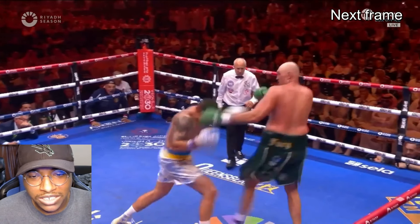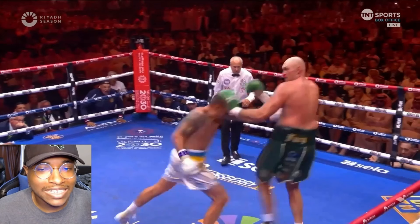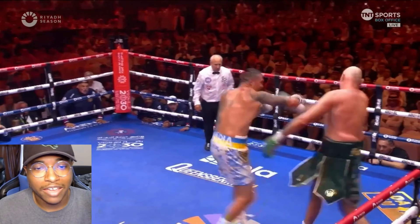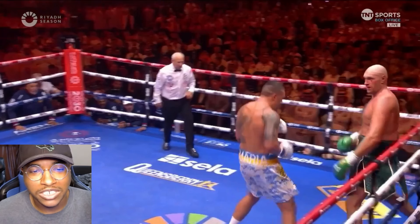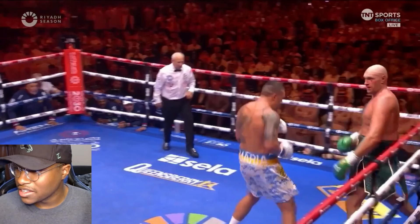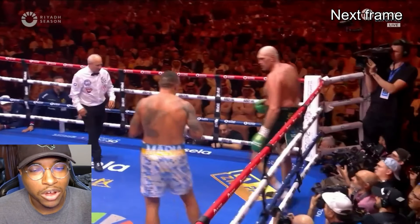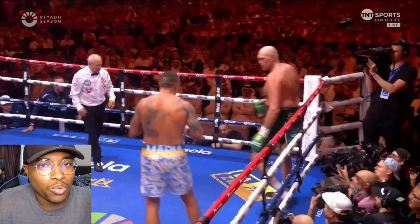Usyk jabs into the level change, stabs the body — that's what he's been doing a lot this fight — but the ending of this combo is different. Instead of stopping there, he jumps over top with a big gazelle hook that again whips Fury's neck one way or the other. Big shots, big impact, score highly. Fury isn't hurt by most of these because he sees them coming — the shots that hurt him most were when he wasn't respecting his defense and ran into a left hand he didn't see coming. But regardless of whether he's concussed by them, they're still scoring shots that are winning Usyk rounds.